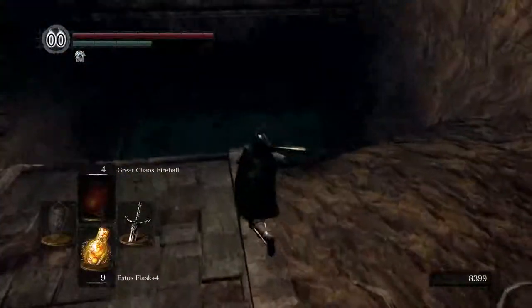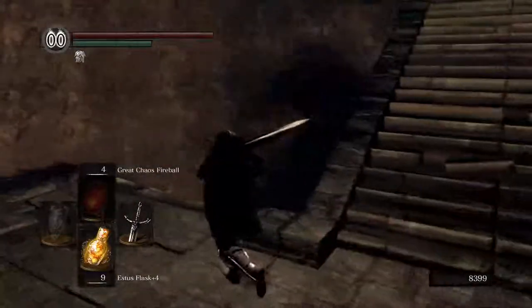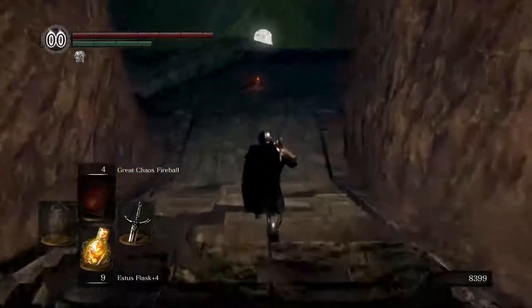But today we're going to continue onwards through the level, which is down this way, and we'll see what we can find. So this is where we're going to start to see that this whole area is a very unique and weirdly designed area of the game.